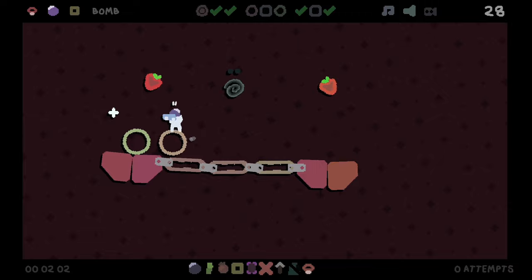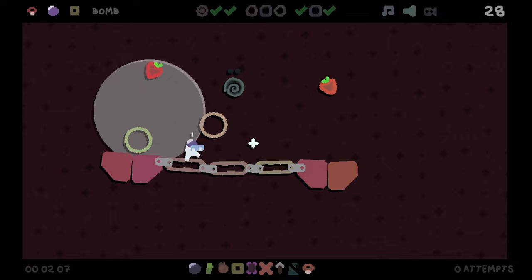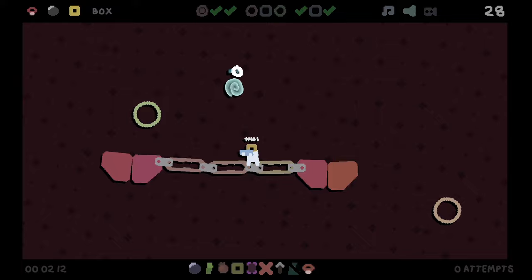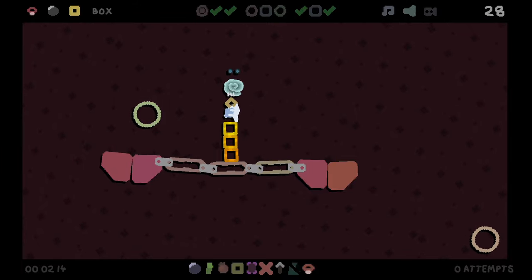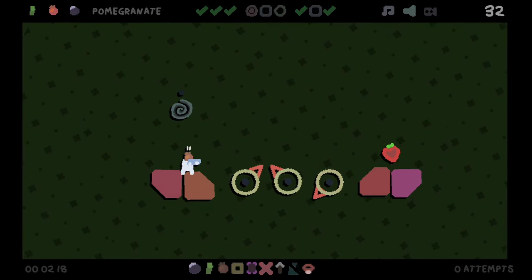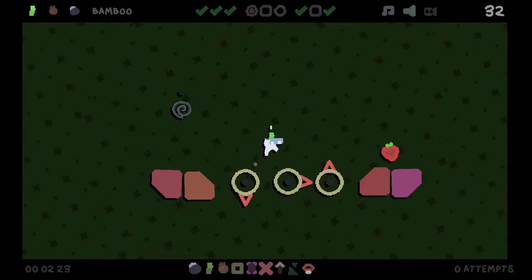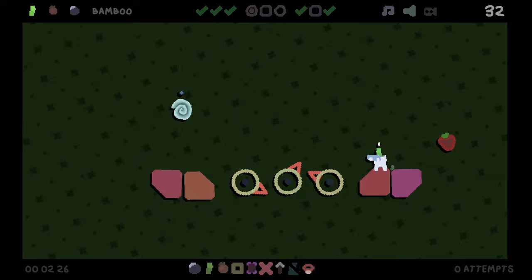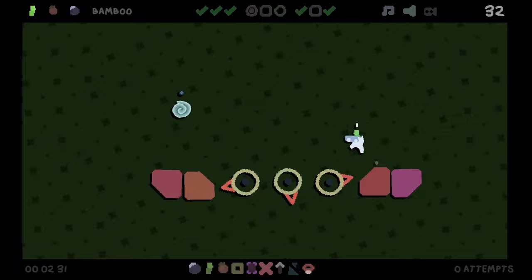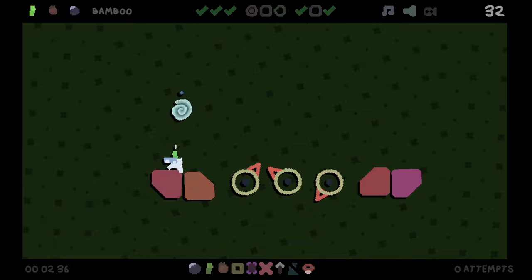We've got two bouncers and a bomb. How's that look? Yeah, that looks pretty good. And then we just box our way up. This could be our first ever ace - I don't want to jinx it, though. This is just straight up platforming. The way back is a little harder, though. I do need to get up, which I will do with bamboo.